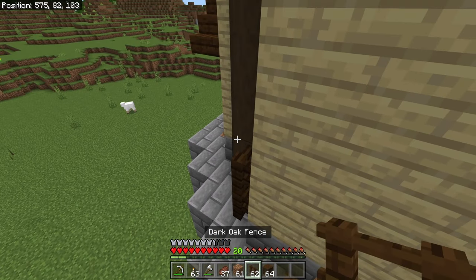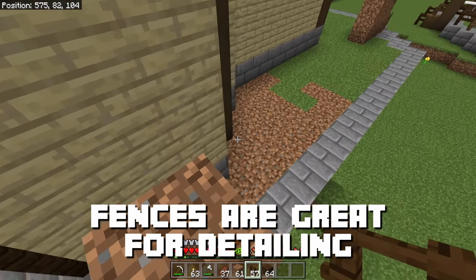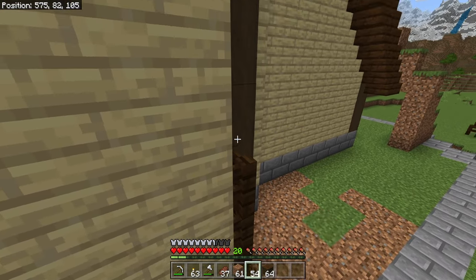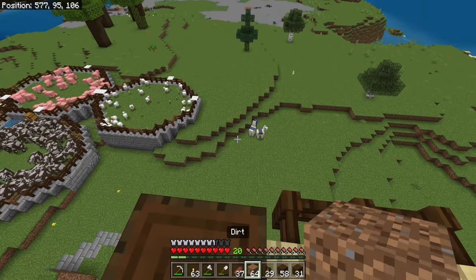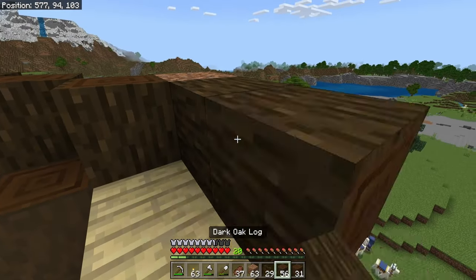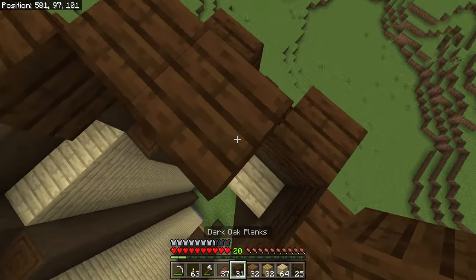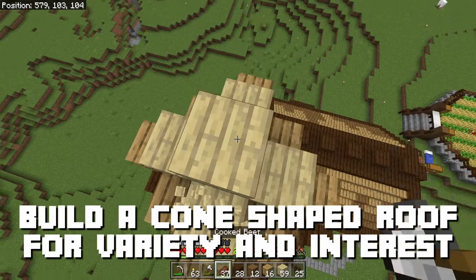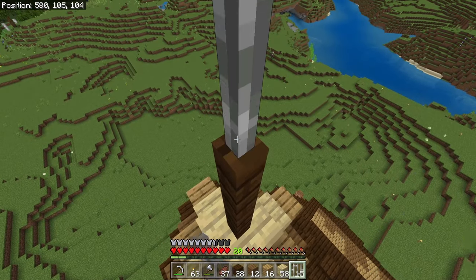With the two lower roofs completed, I'm ready to finish the tower. I'm going to add some dark oak fences to round off the edges and provide some additional detailing from top to bottom. Then on top of the dark oak fences, I'll begin building out the roof with a dark oak log border. With the border complete, I'm going to use a combination of dark oak, spruce, oak, and birch planks to build out a cone-shaped roof, topped off with some dark oak fences and an iron bar.